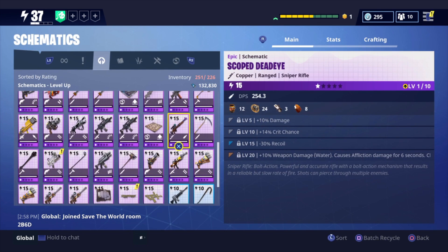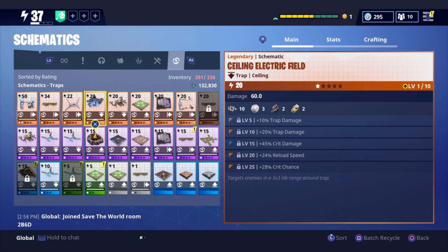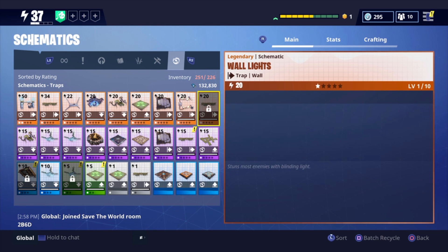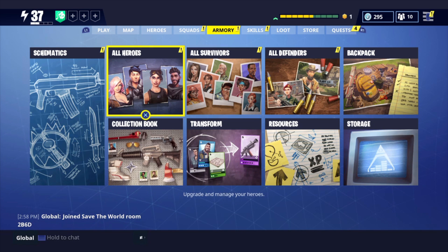Let's go show the traps real quick. We got Wall Dynamo, Wall Spikes — I think this is my first legendary in the entire game — Wall Darts, Ceiling Electric Field, Gas Trap, Healing Pad, Wall Launcher, Wall Lights, and another Wall Spikes, but I can put that in the collection book. I want you guys to comment down below how many legendary schematics you have — right now I have a total of 34.